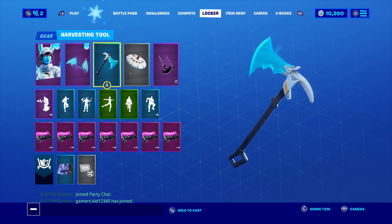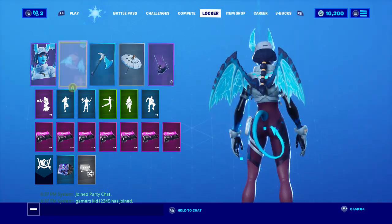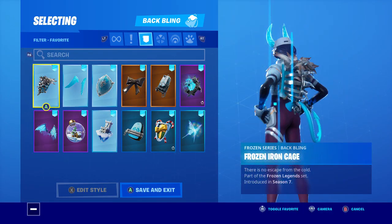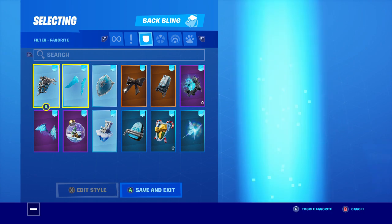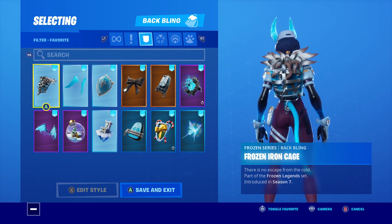Here's the skin and the back bling. We'll do back wings on her. As always, the frozen iron cage looks great.